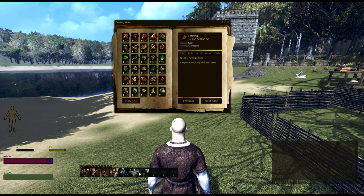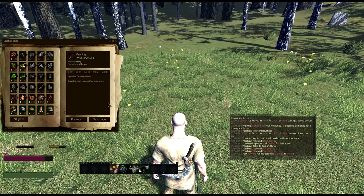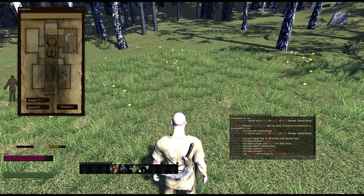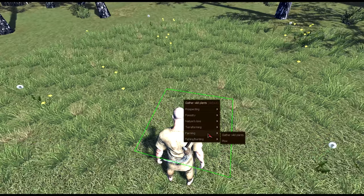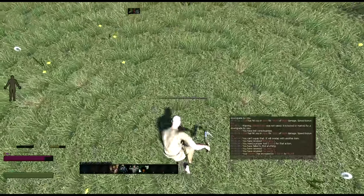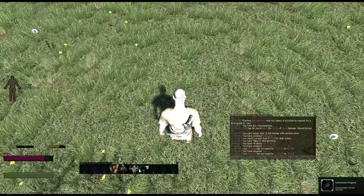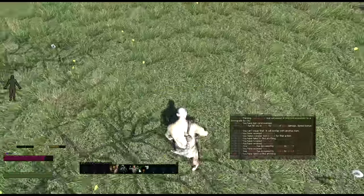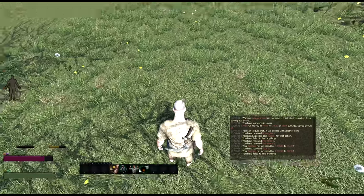Some quick and easy tips to level up these skills. To get your farming skill up, you're going to need to first have a sickle equipped. All you have to do is right click on the ground, go to farming, gather wild plants, set that on default, just whack at the dirt. Boom, got another one — increase. That's the simplest way to increase your farming.